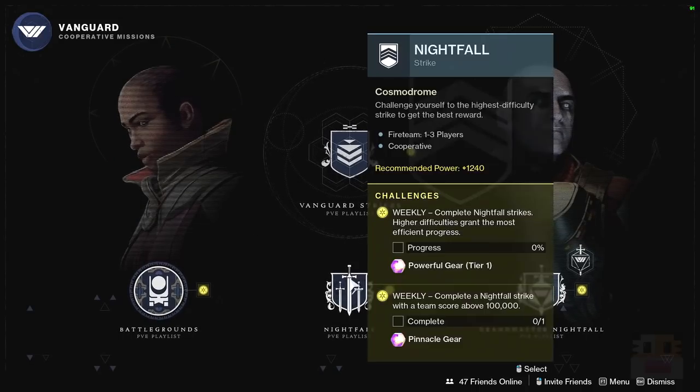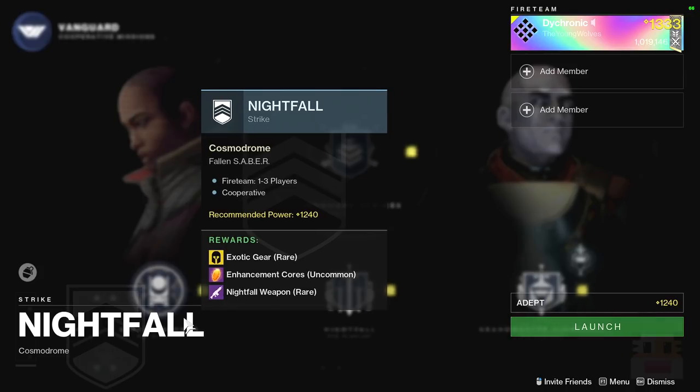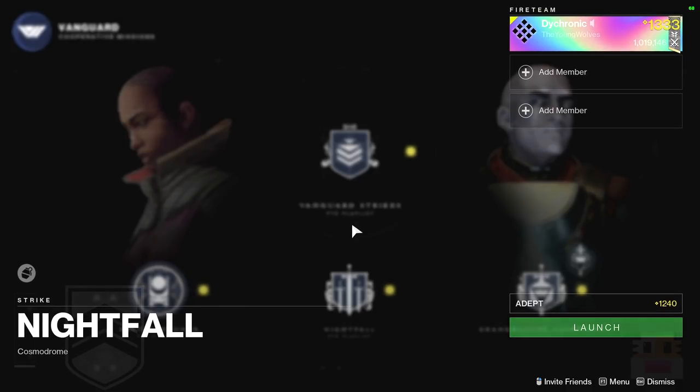Moving on to the regular weekly reset, starting with the Nightfall Ordeal. This week it's going to be the Fallen Saber — the Big Shank at the end of the Cosmodrome mission, one of those Destiny 1 missions. This week it should be the Sniper Rifle, since last week was the Scout and before that was the Fusion Rifle. In my opinion, the Scout Rifle is the only one really worth it, and even then it's still a Scout Rifle.